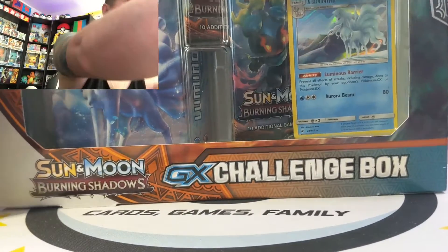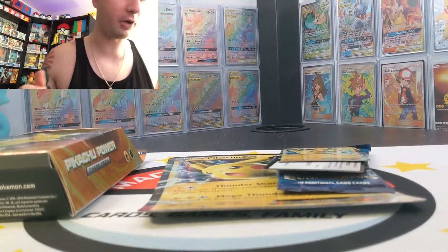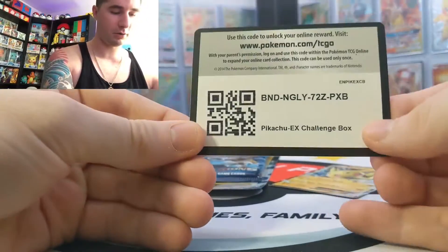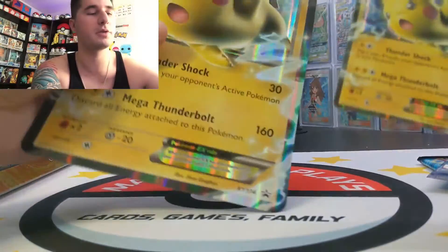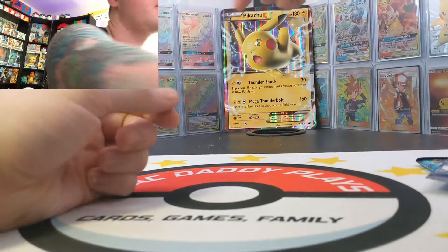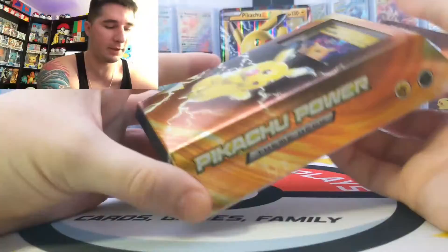There's too much plastic on this box, so we'll take care of that. There we go — that wasn't too hard. In this box we have one code card for those on the channel who like to collect their code cards, two EX evolution packs, this lovely promo Pikachu EX card, and then of course its big brother the jumbo version. We also get this XY Evolutions Pikachu Power theme deck.